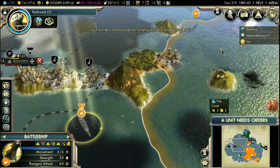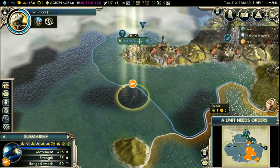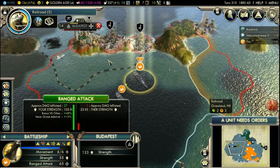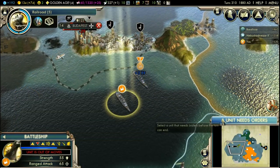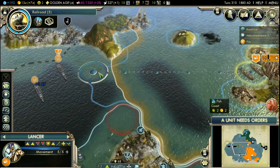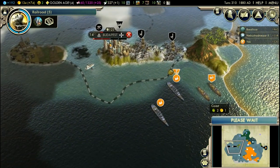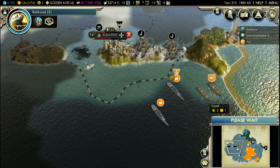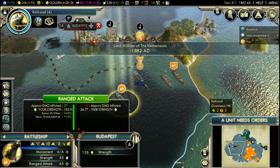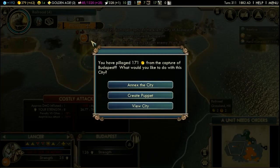This submarine will get additional vision, because vision is really important for submarines. Let's see if I can conquer Budapest next turn. It has to have zero health — so it does. Costly attack nevertheless.